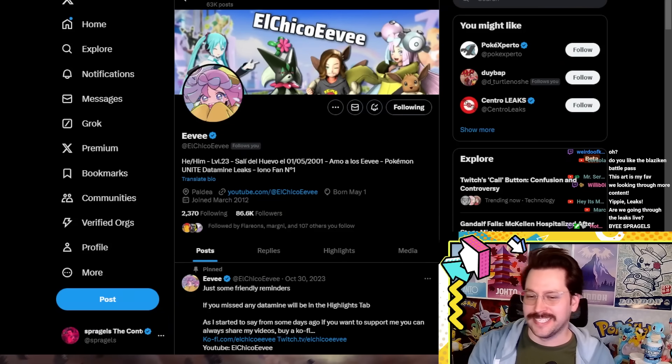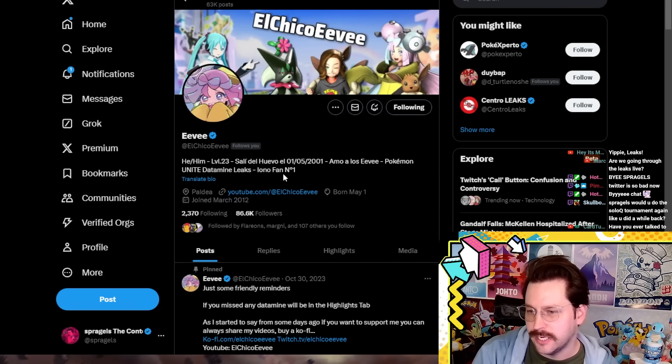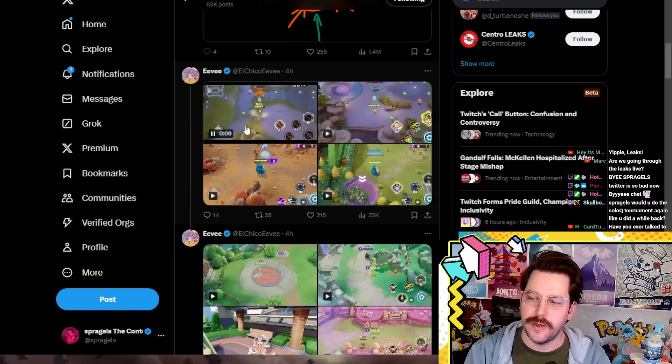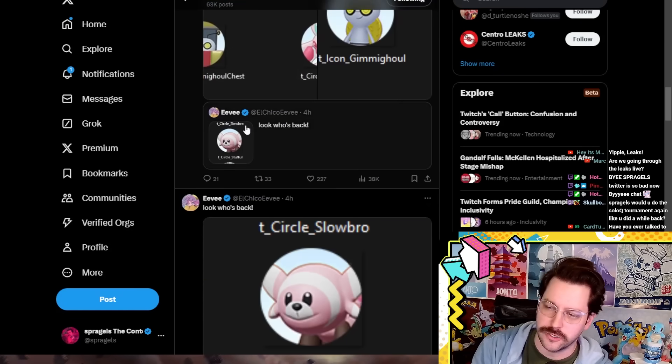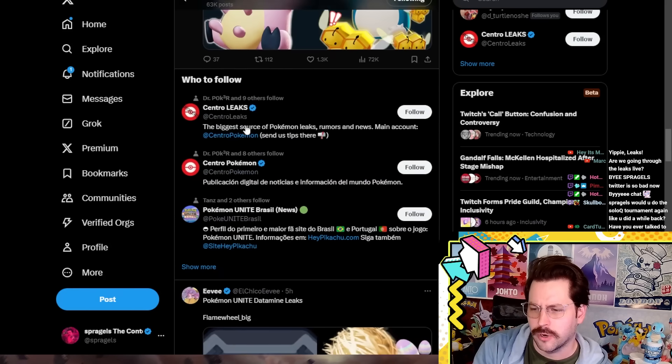Hello everybody, JQ Resident Content Cowboy here, yee-haw. We have some new leaks dropped by El Chico Evia. I don't know if I would consider them leaks, or if they're just things that are in the Chinese beta that should be live or going live right now.